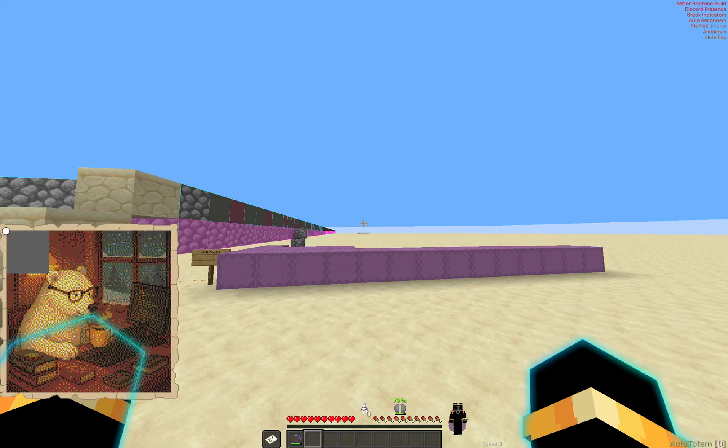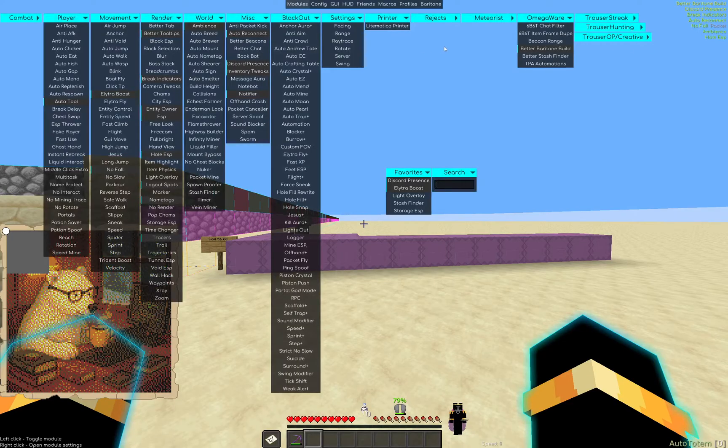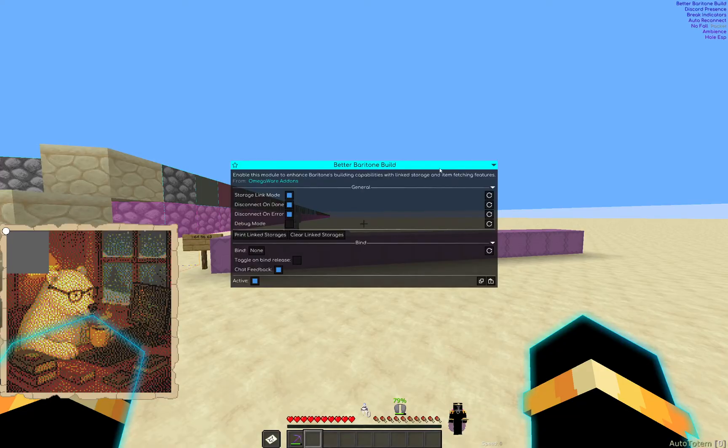This is a tutorial on how to use the Better Baritone Build module. First, disable the printer so it's just Baritone doing its work. Then go into Better Baritone Build and turn it on.